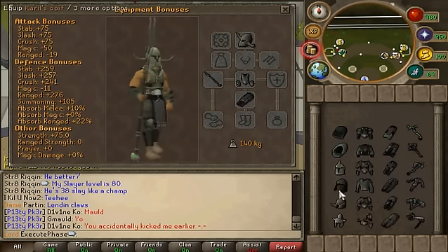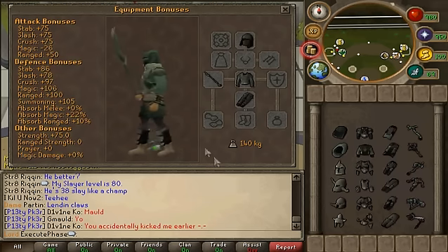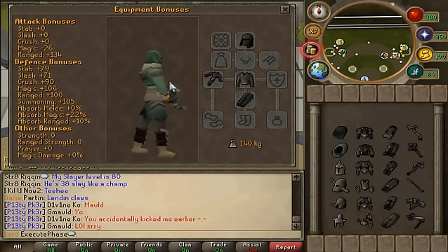Next set is Kareels, which looks like this. Not too bad. My favorite part of the Kareels set is the crossbow — I really like the white stripes on it.